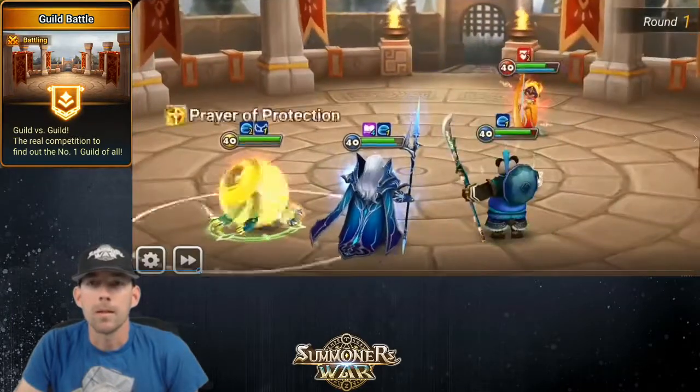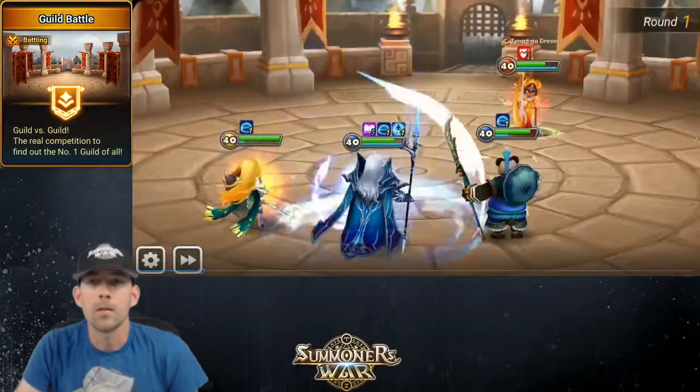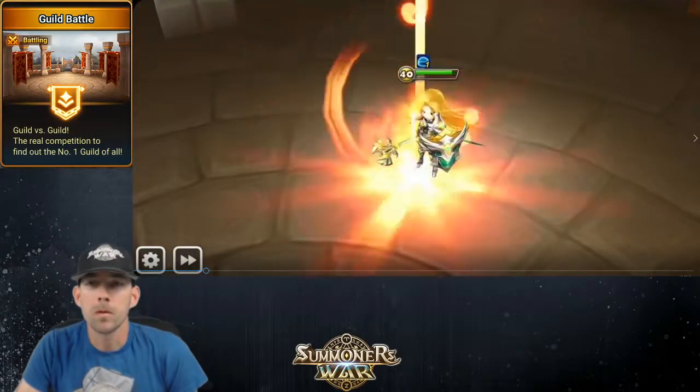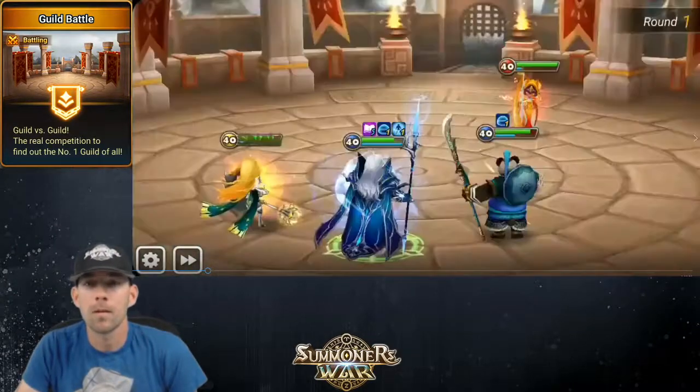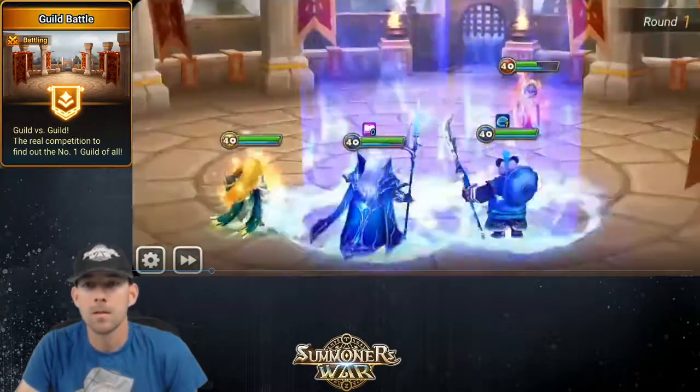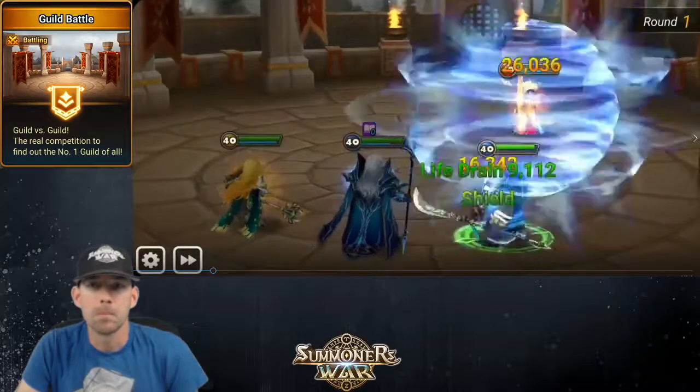Harmonia doing Harmonia things, just stalling it out longer than it has to. I do use the invincibility on my Bolverk when no threats are present — that is just to increase the knowledge capacity faster so I could snipe out the end.